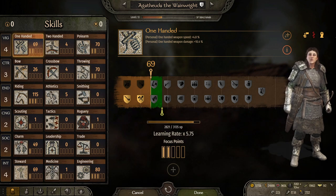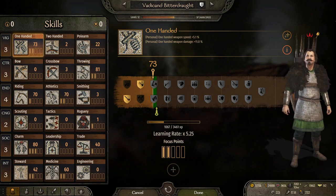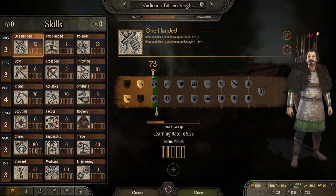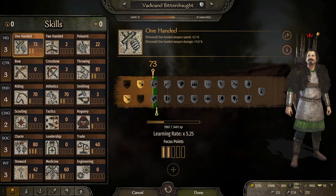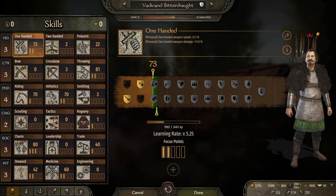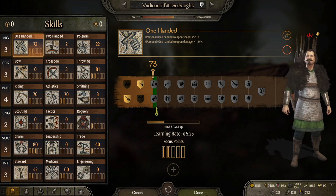There will always be a little RNG when it comes to choosing companions. When the game rolls them, their skill numbers are about the same. However, where they put the focus points might alter from game to game. You might have two in medicine, but on the next one there could be a chance you have three. Or somebody that has one in scouting and tactics the next game might not have any. So while most of the stats are going to be the same, those focus points could be different from game to game.